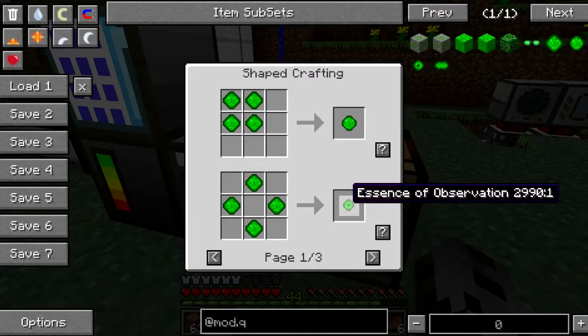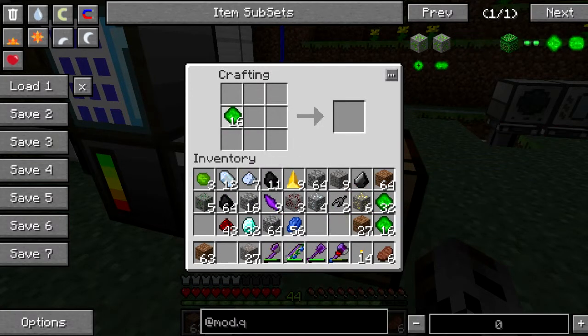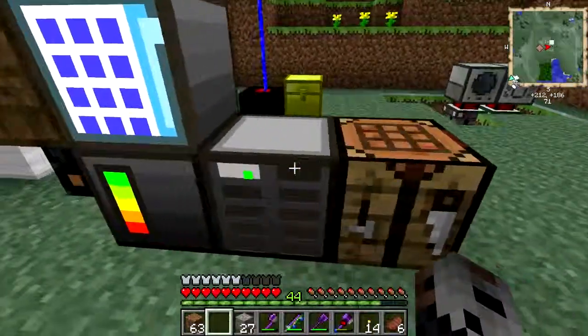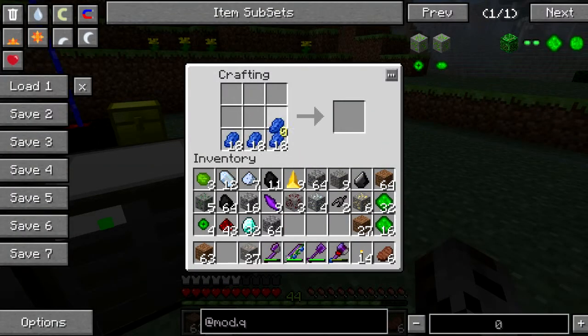Essence of Superposition and Essence of Observation — Essence of Observation is what I want. With this, we now have four Essence of Observation: north, south, east, west, top, and bottom. What we can do with that is fairly interesting — I've got 63. You can use any, as far as I can tell, any non-tile entity block that you have.